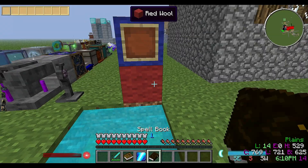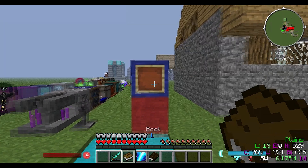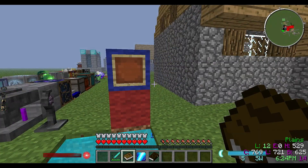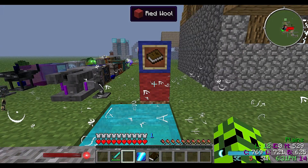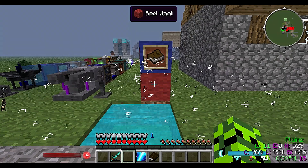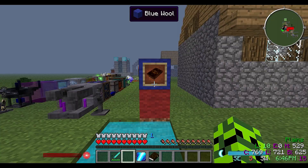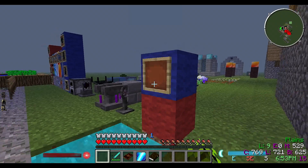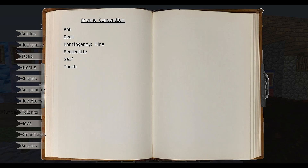Put two blocks next to the essence pool like I did, stick an item frame there, and this is basically how you get your book. It's basically like a built-in wiki of all the things that you need to do - all the guides you need to know how to do them. Put that in there, you'll get all these really cool particle effects going on right here. After it's done, all you need to do is knock it off the frame. This is called the Arcane Compendium.